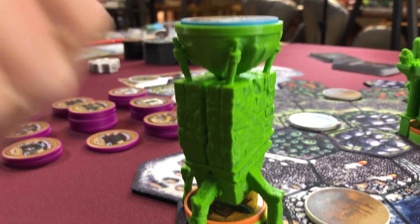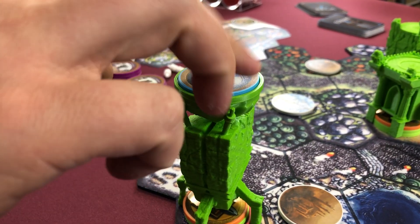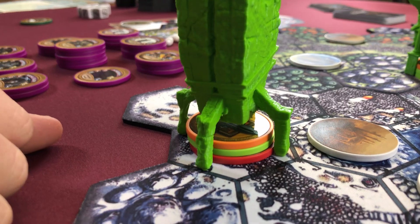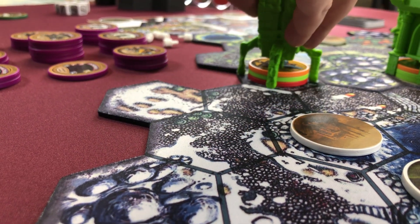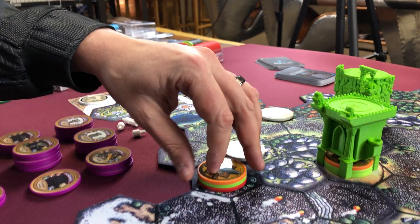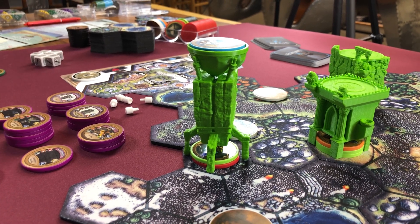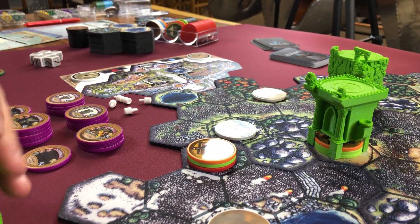We decided to put all the upgrades underneath the Spire and then have this be the one chip that locks in on the top. Now all of a sudden you've got all your stats up there still — that's what you need to see — and then visually you can see all of your upgrades from the side right below it. That also allows you to easily grab it to take a damage chip off, and you can still see what your Spire is left with.